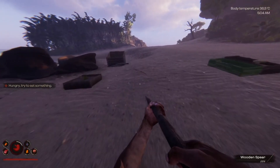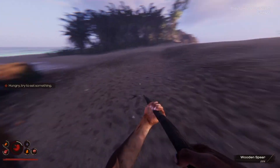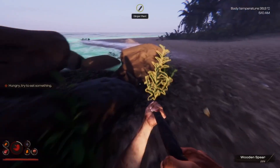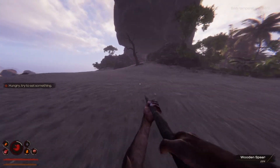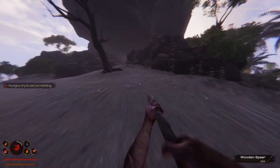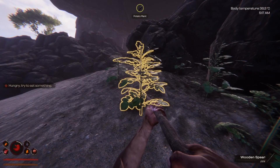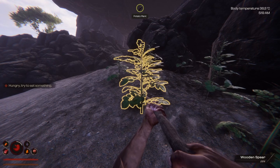There are also some other harvestable items around, such as the ginger plant, and then at least on my island up here by the cave entrance there are also some potato plants which you will be able to harvest and then plant in planters.